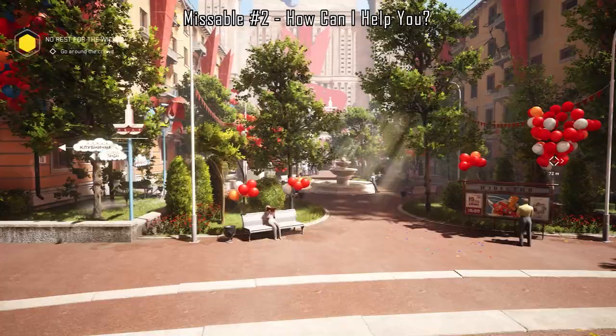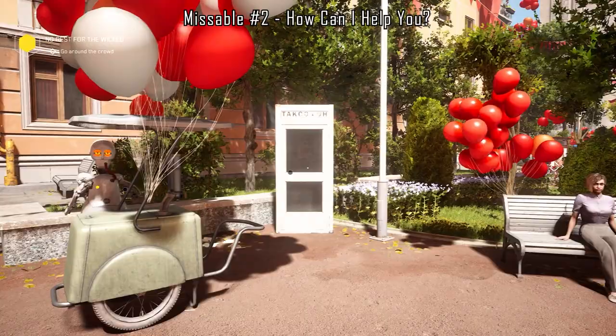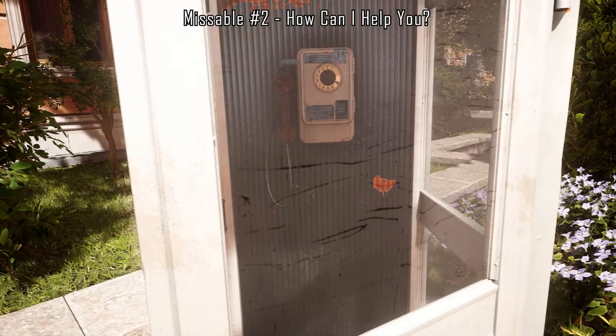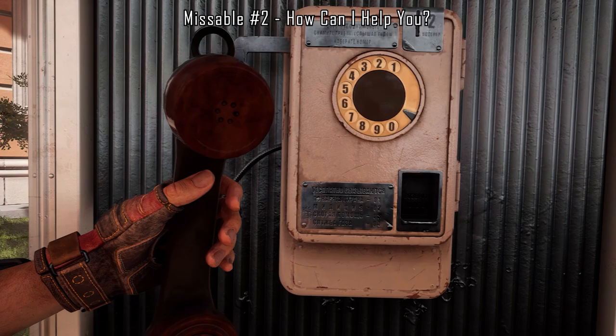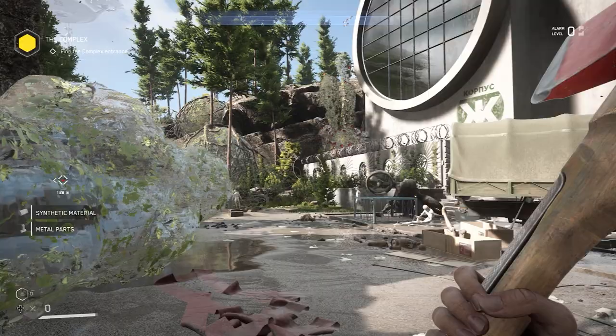The second missable achievement is shortly after you get off the gondola in Chelomey. This one's called How Can I Help, which is to use the foam booth. After a couple of minutes of walking along the path at the very start of the game, you'll come to a fountain and your objective will be to get around the crowd. At the left-hand side of the fountain you'll see a white foam booth — just interact with that and you should get the achievement.